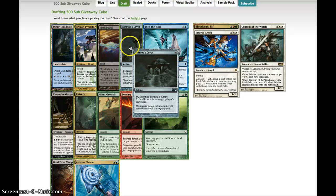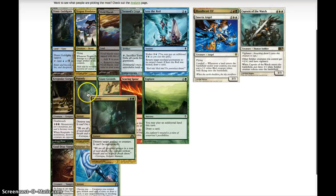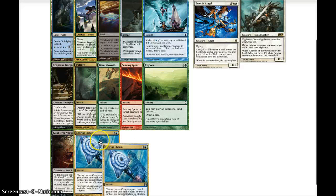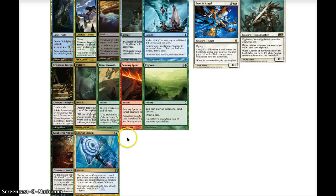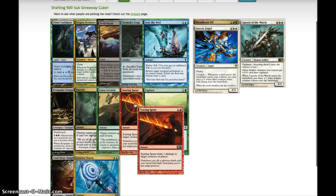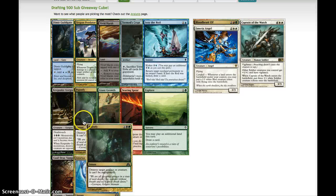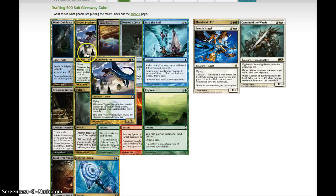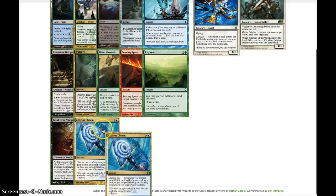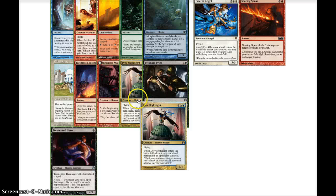Next up: Trigon Predator, Vivid Marsh, another Guildgate, Tormod's Crypt, Into the Roil, Keepsake Gorgon, Putrefy — awesome removal — Giant Growth, Searing Spear, Explore, Ghoultree, Dimir Vampire, and Azorius Charm. We could go ramp with Explore, Searing Spear is awesome removal. Giant Growth can be a fun combat trick, Putrefy is awesome removal too. We've already got some red here, and Into the Roil is a fun blue control card, as well as Azorius Charm if we were going white-blue. I think the Searing Spear is the pick here.